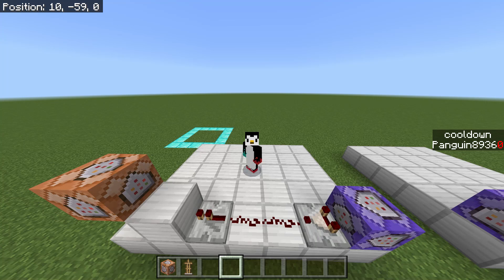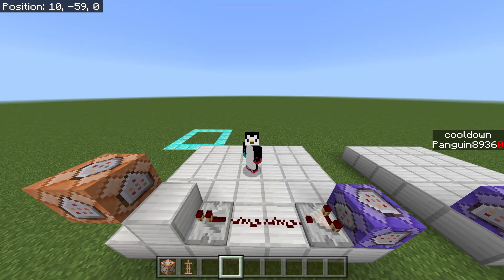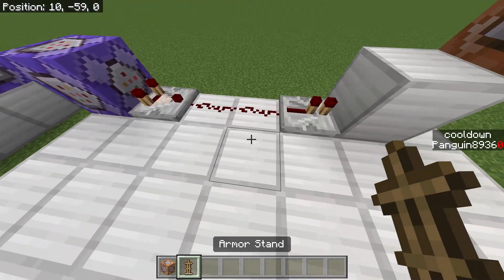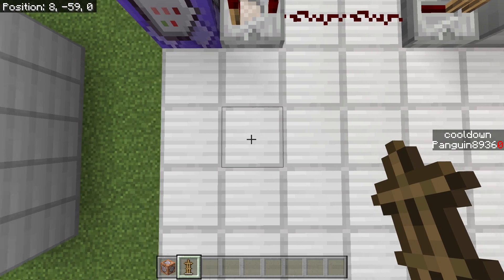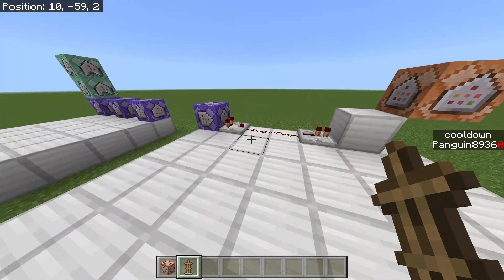Hello everybody, back with a new video. Today this is episode 2 of Mine Canucks, and today we're going to be discussing last player standing. Sometimes in a game like domination you want to detect if someone is the last player standing so you can see who is the winner. It's pretty simple — literally two command blocks, or one command block depending on how you look at it.